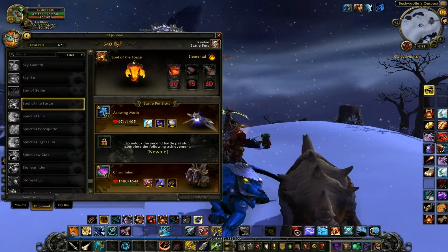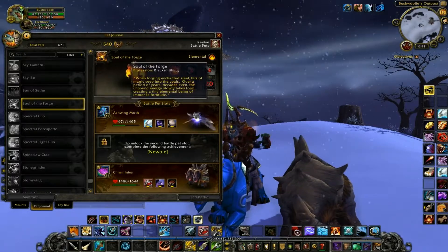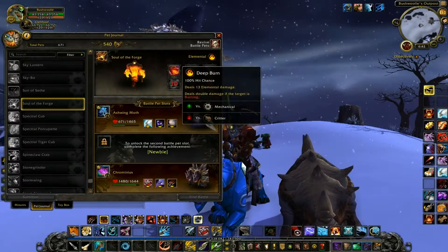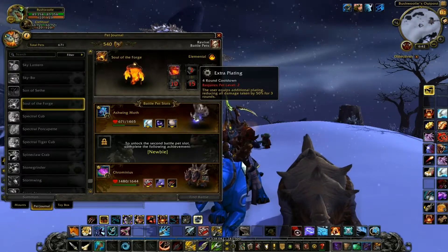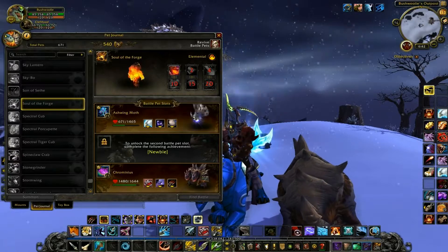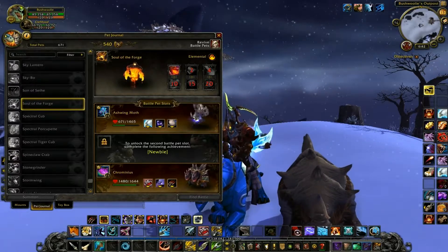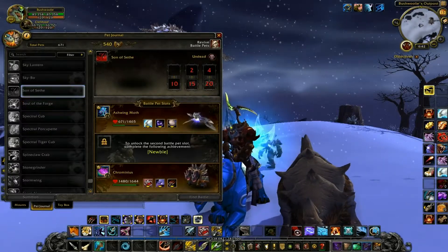Soul of the Forge — a really cool looking elemental guy, and it's a Blacksmithing pet! That's really cool. He does Deep Burn, Sulfurus Smash, Extra Plating, Stone Skin, Flamethrower, and Reforge. A very interesting pet — I really like the look of it. I don't know if this is going to be a new look for the elementals of Draenor or something.